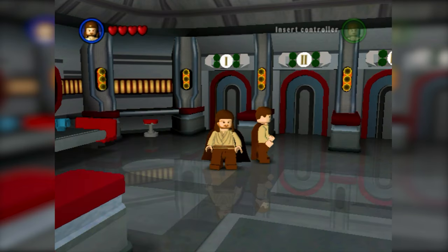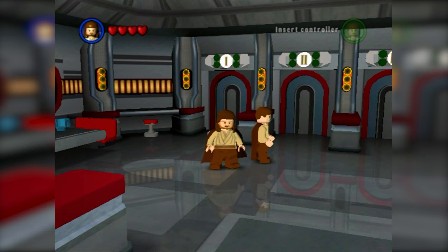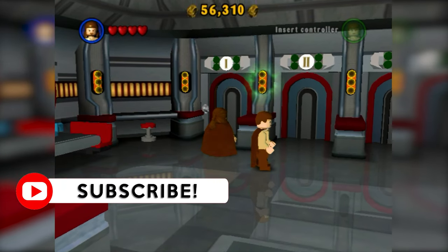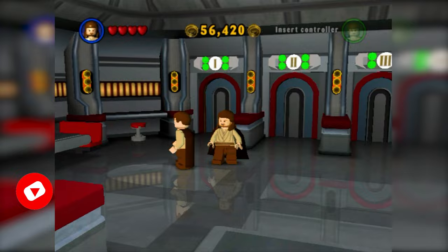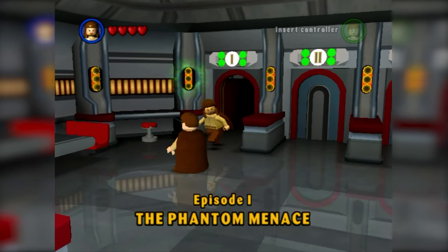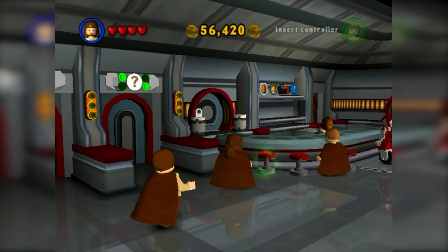Hey, what's going on everybody, welcome to QuickPrint Games where we cover everything LEGO gaming. Welcome to a brand new series here on the channel where we're going to be exploring all the different hub worlds throughout the years in the LEGO games, starting off with LEGO Star Wars: The Video Game from 2005. This is Dexter's Diner that we're going to be exploring.